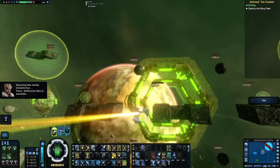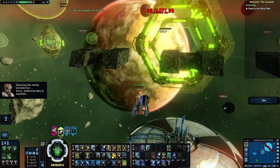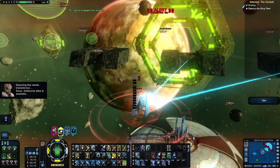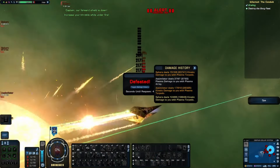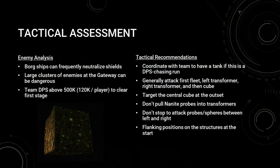The adversaries on this operation are Borg. Borg vessels at the sphere rank and higher have a powerful shield drain ability, so encounters with them need to account for low shield uptime. If flown properly, there will be nearly 20 Borg vessels and 2 dreadnought class enemies in a single location once the second transformer is destroyed, so a high volume of damage should be expected at the gateway fight.